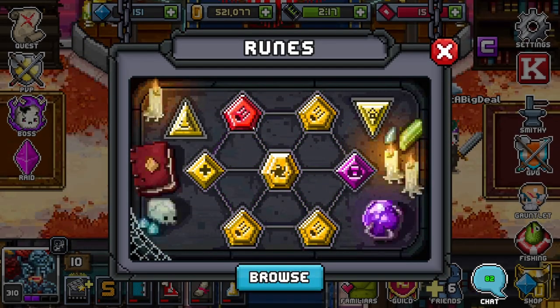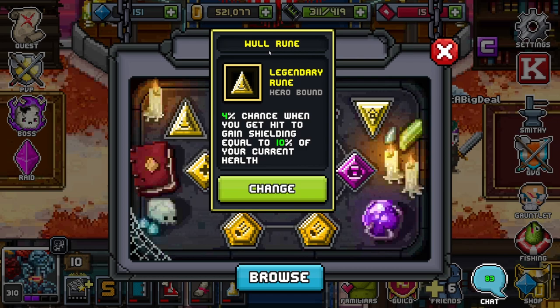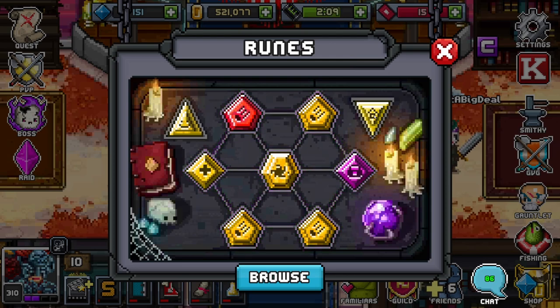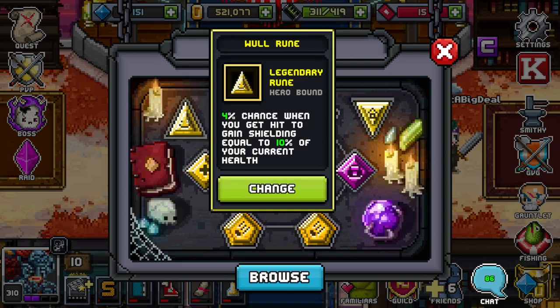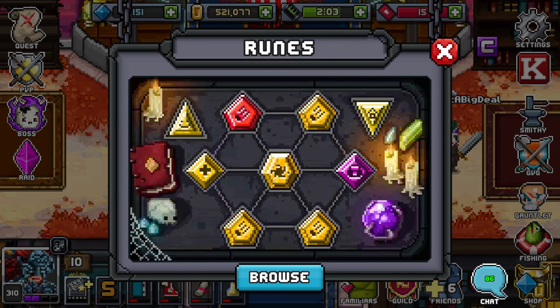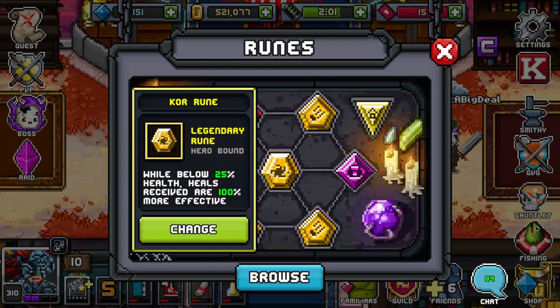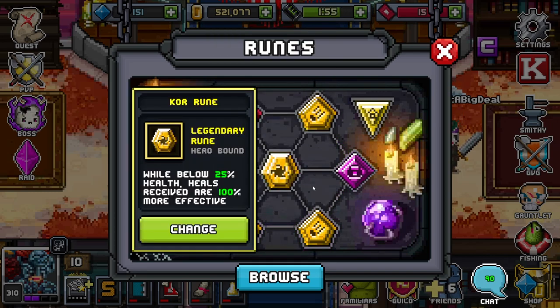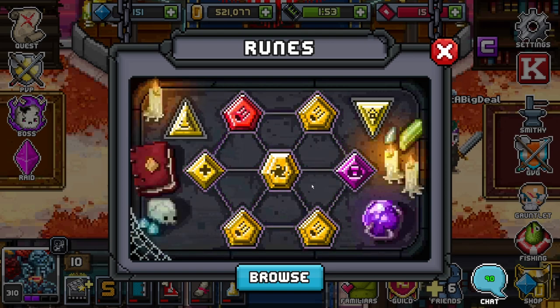For the runes, I'm running all deflect. I have the wall rune for my upward triangle. For my downward triangle I have the nonic rune, which gives more damage reduction — I love it because of the shields. I also have the core rune so I can benefit more from heals, both for my pets, my abilities, and my runes. Unfortunately I won't have any redirect yet, which is a bummer, but I haven't gotten lucky enough to roll that just yet.